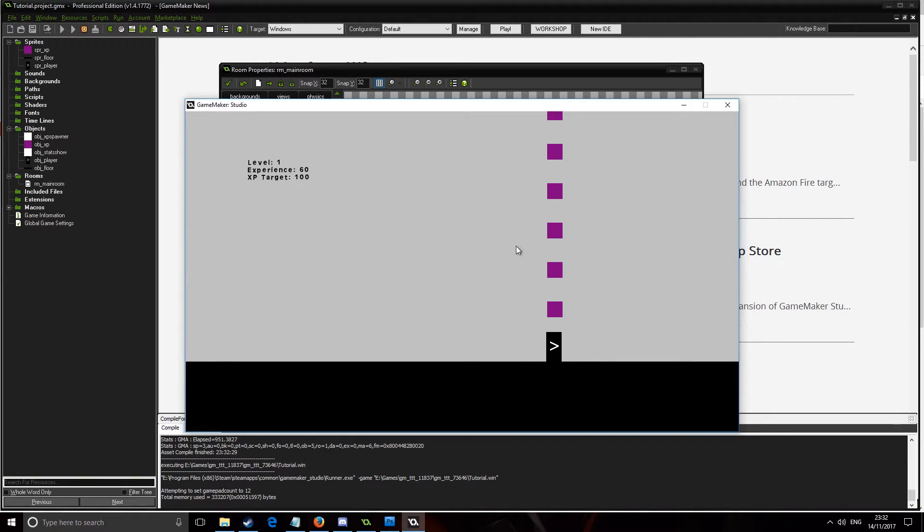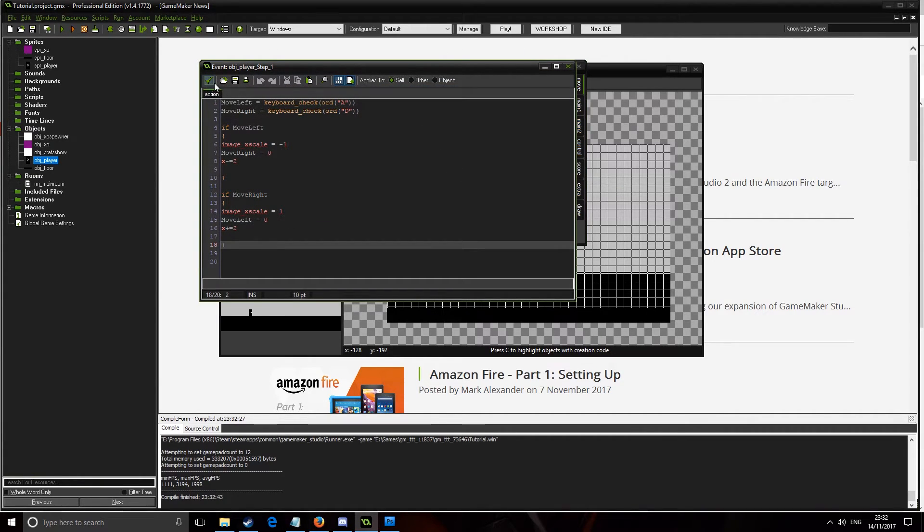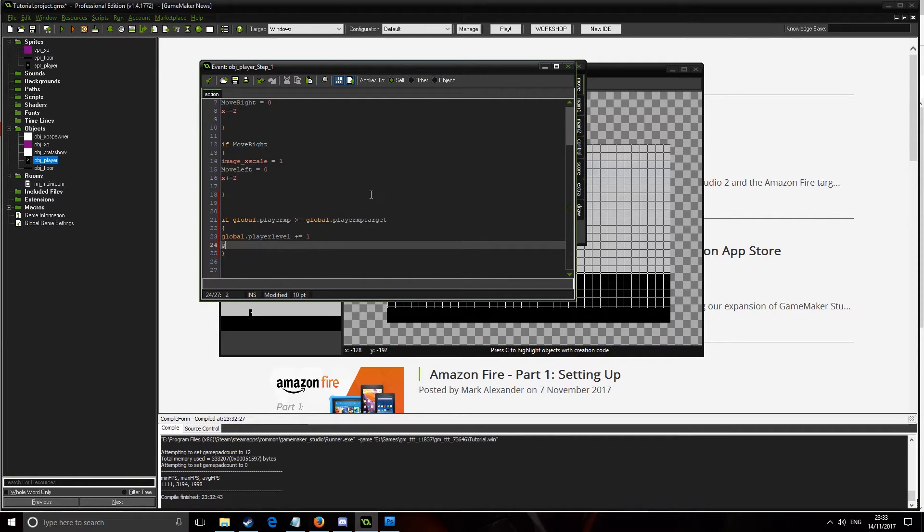XP is going up but note the target is not changing and we're not leveling up, so we need to add that. Go into the player's step event and put: if global.playerXP >= global.playerXPTarget then global.playerLevel += 1, and global.playerXPTarget = global.playerXPTarget * 2. So every time we hit a new level the XP target doubles, making it progressively more difficult.